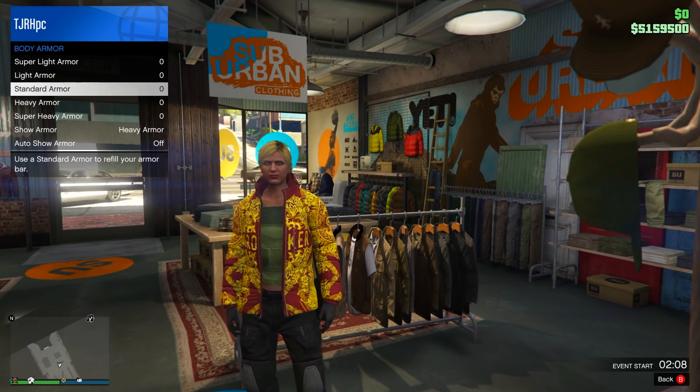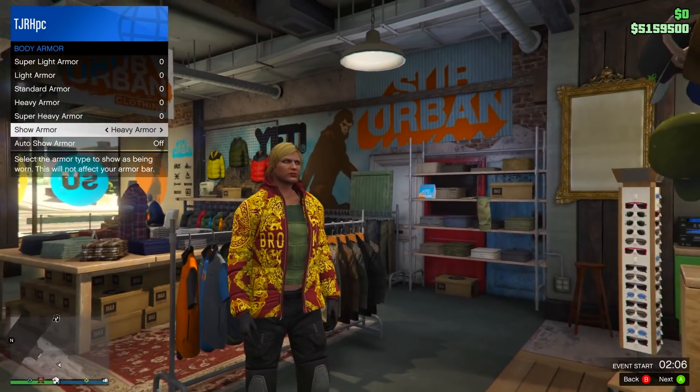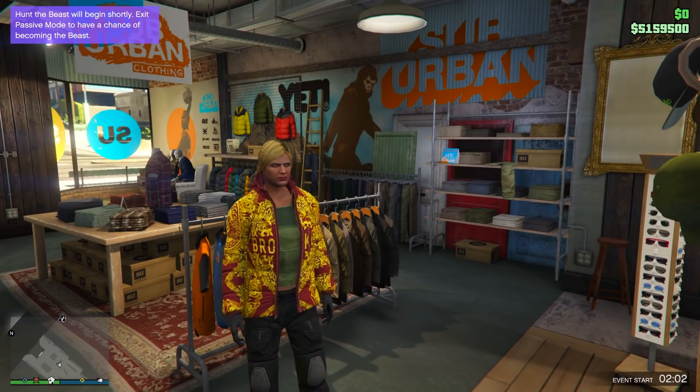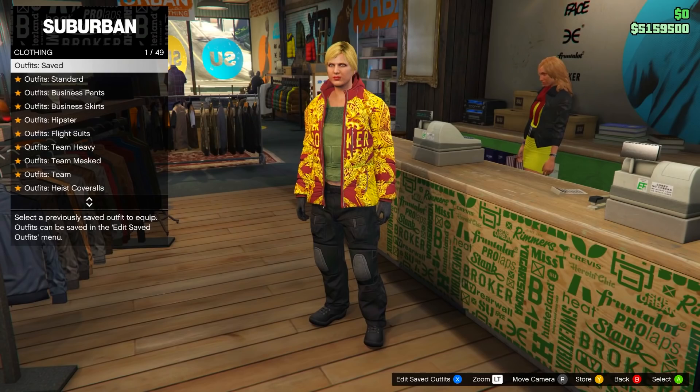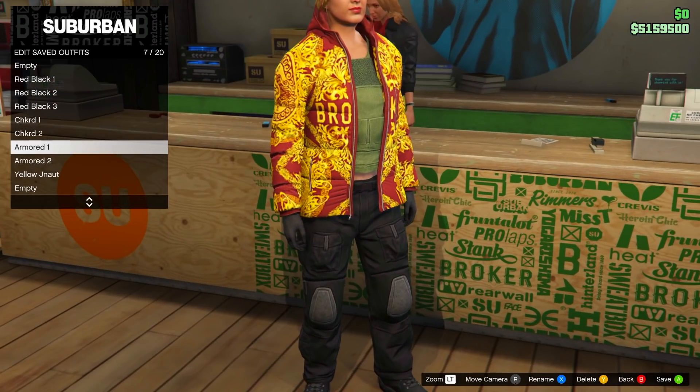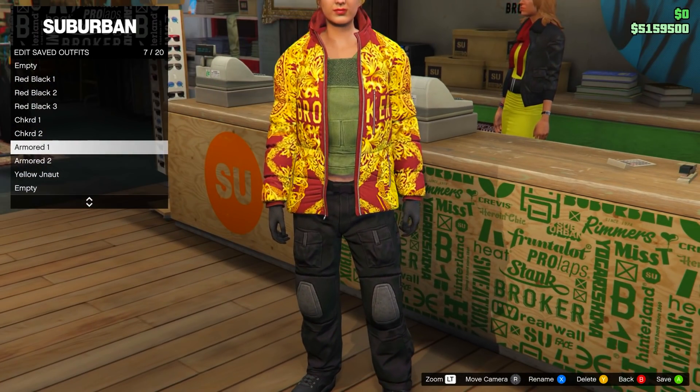Inside the clothing store, open up your interaction menu — this is important for getting the CEO vest. Go to inventory, then body armor. You want to show armor, and then show heavy armor. Then save this outfit to slot number 7 and name it armored one.